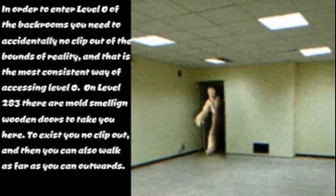On Level 23, there are mold-smelling wooden doors to take you here. To exit, you noclip out, and you can also walk as far as you can outwards in order to get out of this level.